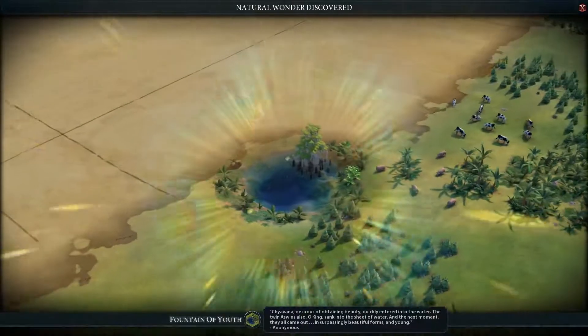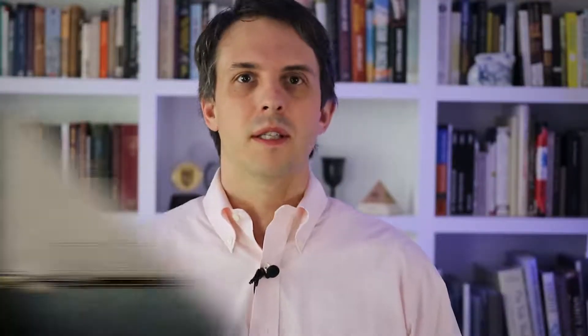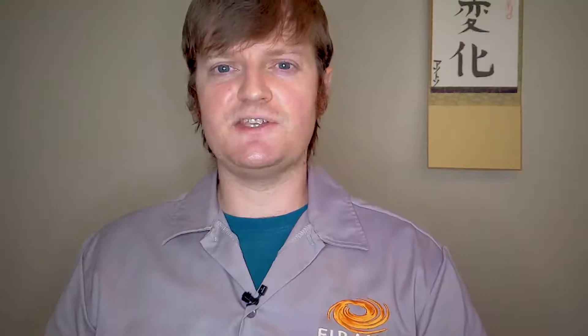This month we're also introducing a new free mode called the Tech and Civics Shuffle Mode. Pushing back the fog to discover a map's natural wonders, continents, and other surprises is one of the most exciting aspects of a game of Civilization. Tech and Civics Shuffle Mode extends that sense of exploration as you journey through the tech and civics trees.